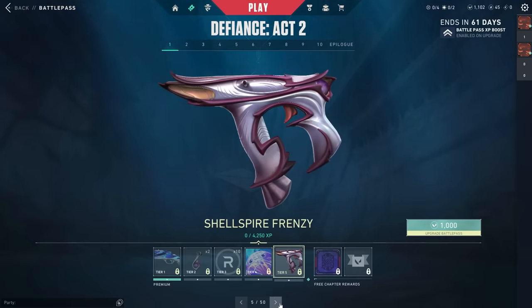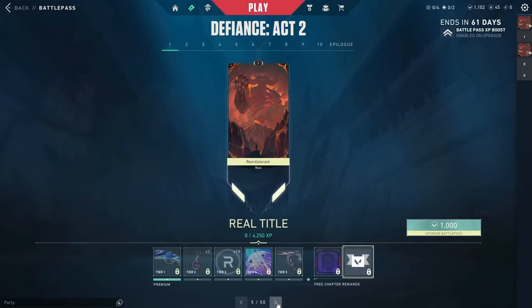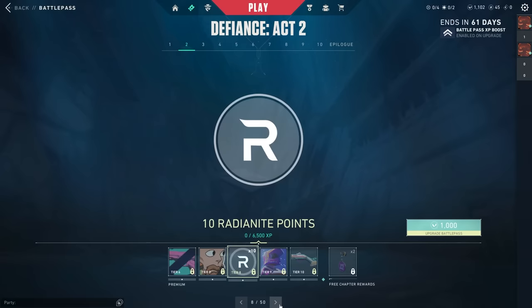Next up we got the Shell Spire Frenzy, which is very clean, and then the Hit List card — a nice little player card with Sova, Iso, Omen, and Cypher. The real title is pretty nice too. Then we got the No Classic spray, which is kind of cool but pretty anticlimactic overall with no animations.